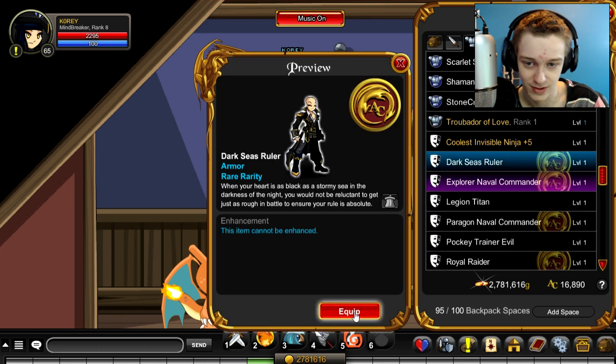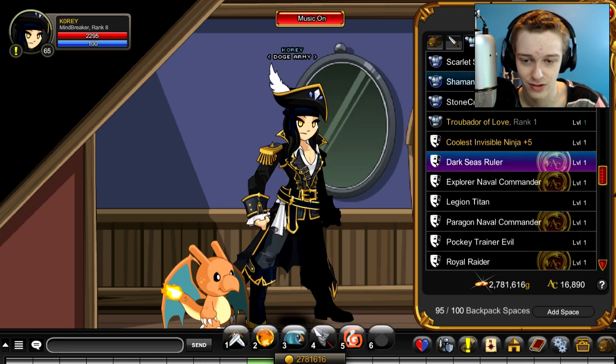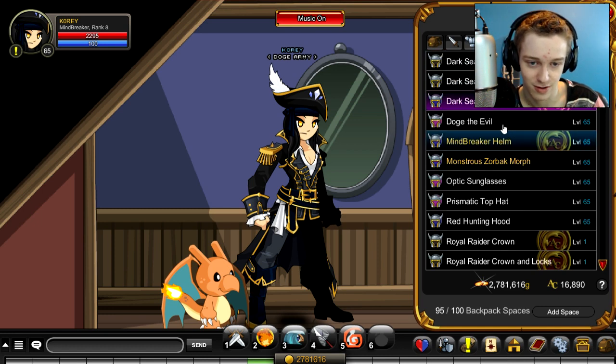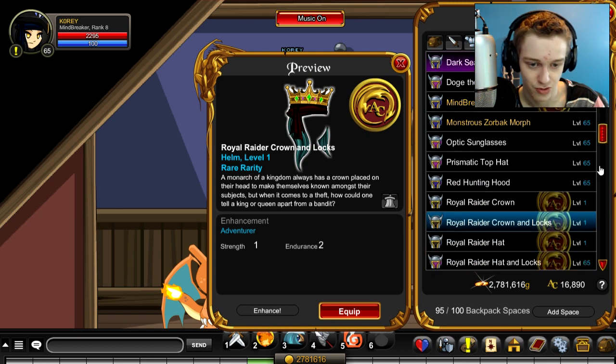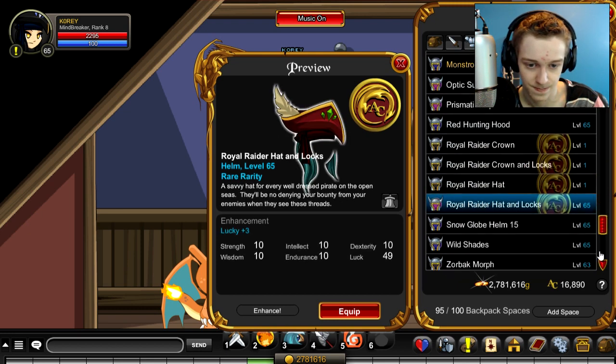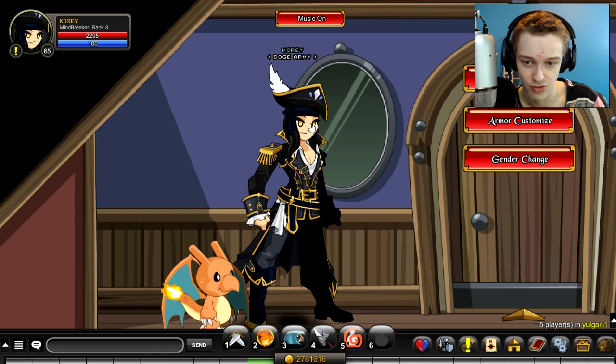We have the Dark Seas Ruler — this is the higher tier package one. I actually think the lower tier package one looks nicer, honestly. That's the red one. So we'll equip this later. That's what that looks like.